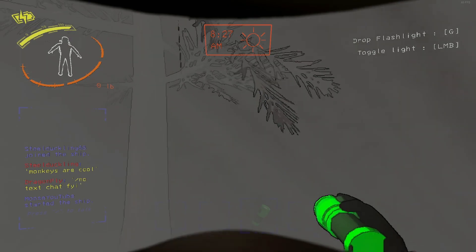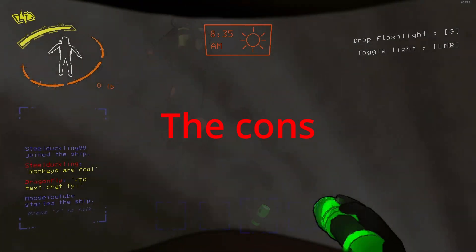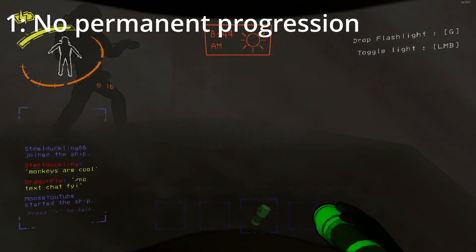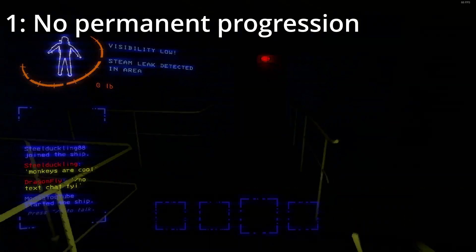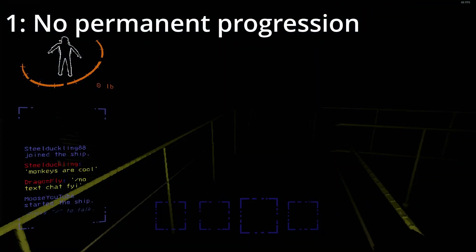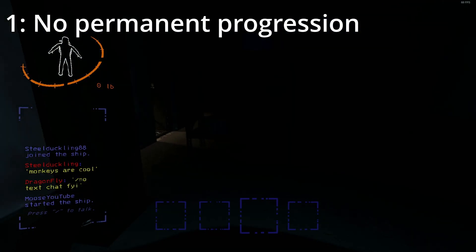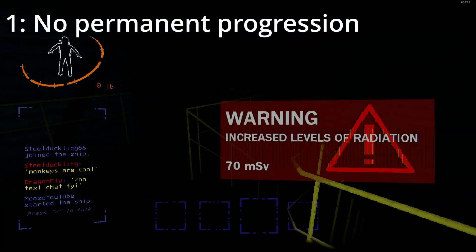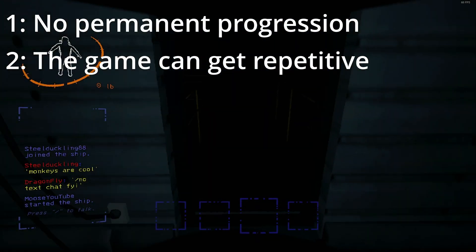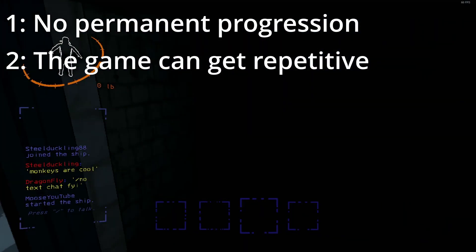So if you decide to jump onto the Lethal Company bandwagon, expect a lot of screaming and laughing — a lot of it. Now let's talk about the cons. Unfortunately, there isn't really any permanent progression. If you decide to buy a cosmetic or a goofy ship item such as a shower, you lose it all on a failed run. The good thing is cosmetics are all in-game currency, so you're not spending real money. The only form of permanent progression is the bestiary, and it only stays per save slot — so if you join your friend's game, your bestiary will not carry over. I can definitely see the gameplay getting repetitive after a little bit, but I would expect the average person to get a decent amount of gameplay before they get bored, and with the price point I mentioned, I think it's a fair amount of time you'll get from the game.